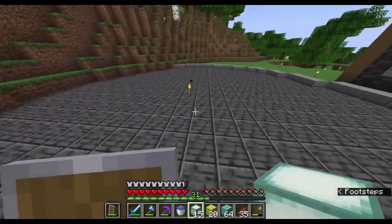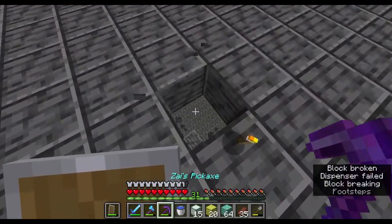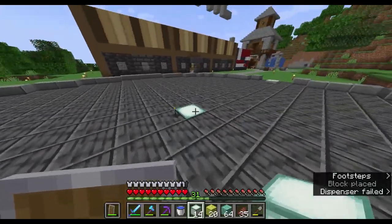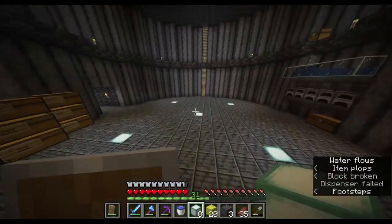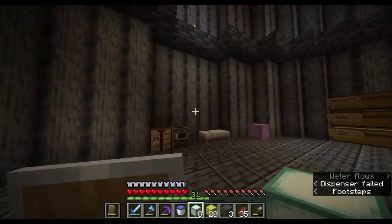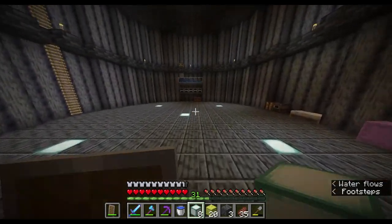Alright, we are back. Now I can replace some of these ugly torches with amazing sea lanterns. Yeah, that looks ten times better. We now have sea lanterns — lighting up the base. However, I think I am going to add a few more in the walls, possibly. But for now, I think this looks pretty good.